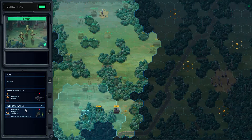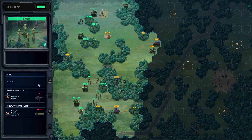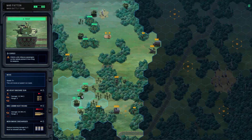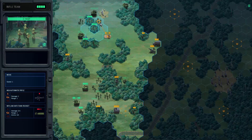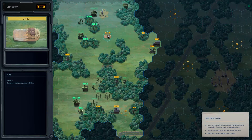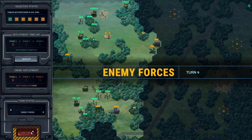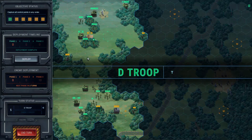We're probably gonna lose that jeep to the hatchet. That APC might be a problem. No matter where I move, that hatchet's gonna hurt me — it can move two spaces. My guys are kind of boned right now.